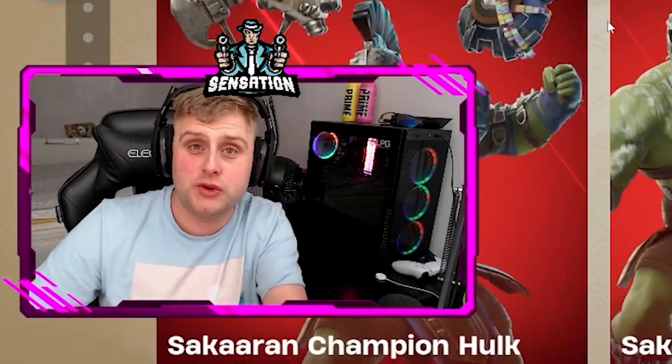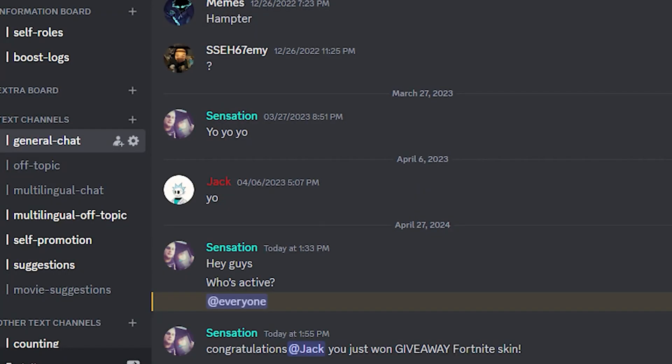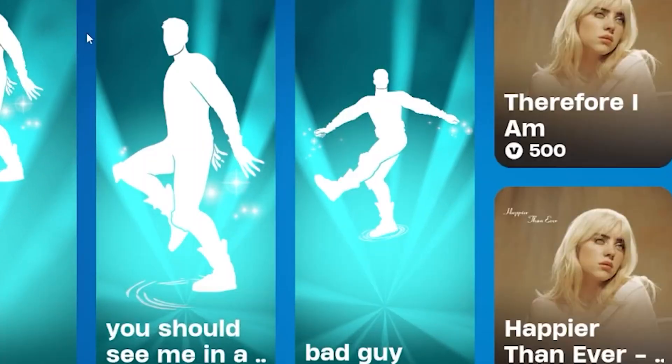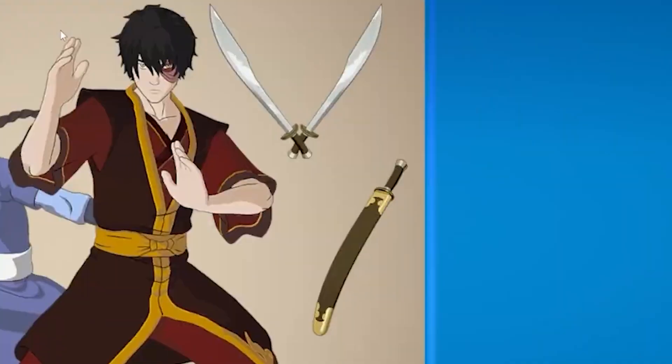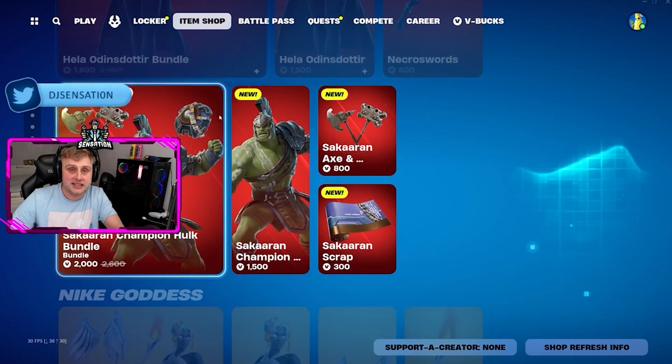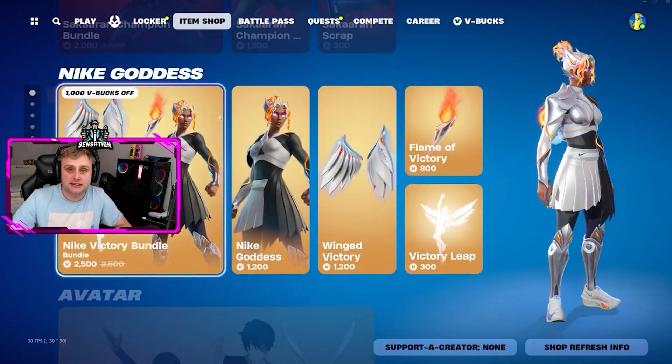To kick off today's video, come and join our Discord server — it takes less than 30 seconds to join and you can get daily giveaways every single day from the Fortnite item shop. Also join my Twitter as well, because I'll be updating you guys every day on the giveaways and the winners.